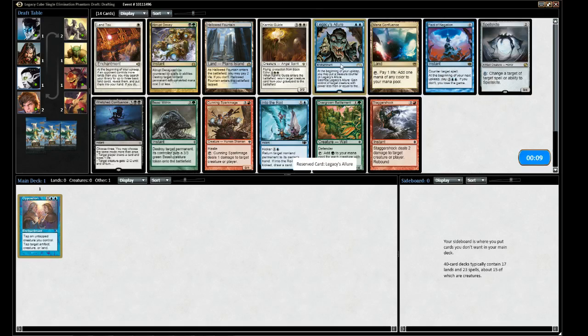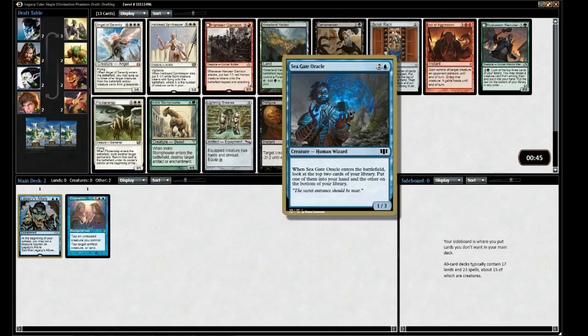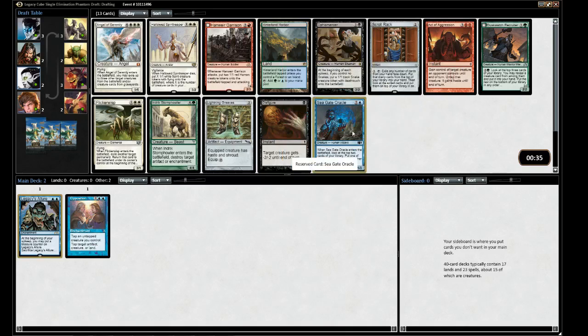We'll take the Allure. There's a Dual Land, Ophiomancer - not bad with Allure, but in general black is not as good a pairing as green. Seagate Oracle is just very good - it's a blocker that draws a card. It's sort of like Overgrown Battlement in this case. I kind of want to take Seagate Oracle here.